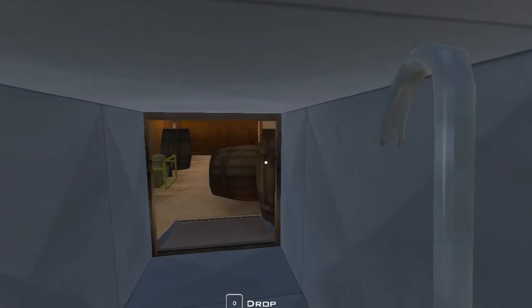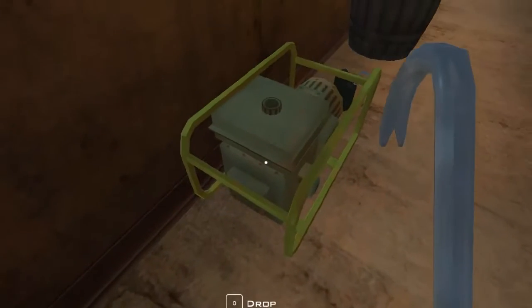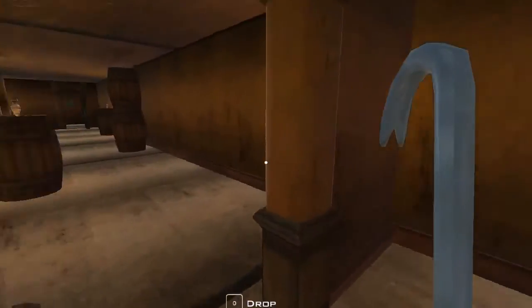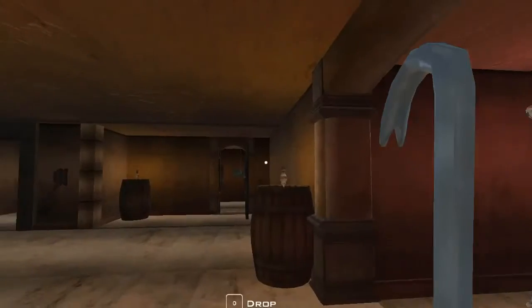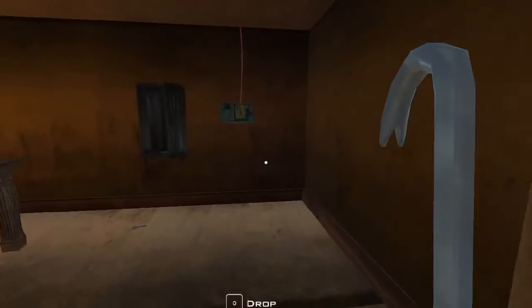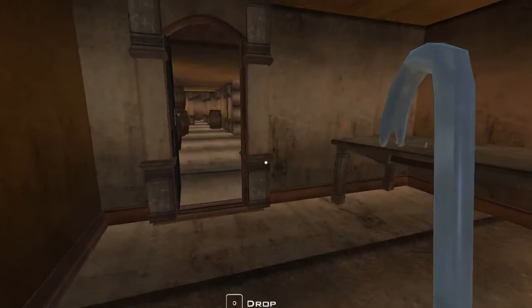It looks like we didn't really find much here in the basement. What we do need, I think, is some cutting pliers. Electronic lock control — so we need the pliers. Cutting this will disable the lock control on the front door and we will be able to get out. So what we need, guys, is the cutting pliers.